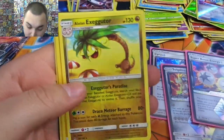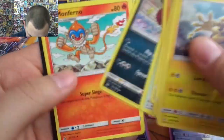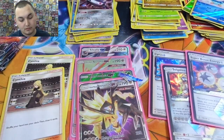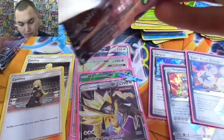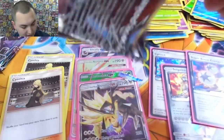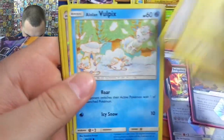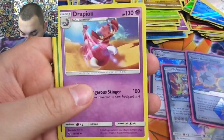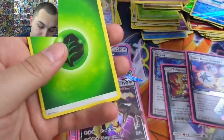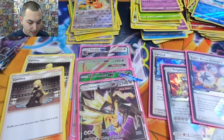Piplup and an Alolan Exeggutor — the sneaky sneaky dragon. Three to go. Eevee, Alolan Vulpix, Fan Rotom — nice! Reverse hollow rare, regular rare. Wow, we really might only get four ultra rare hits.